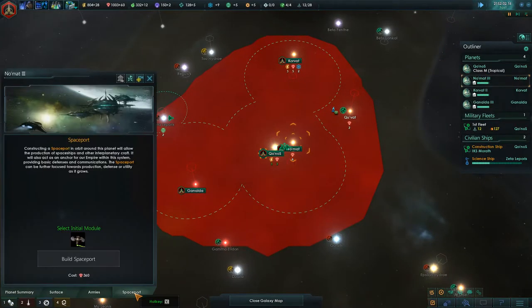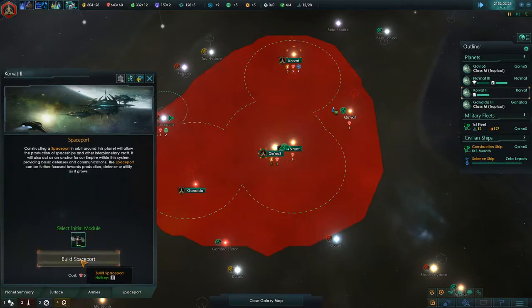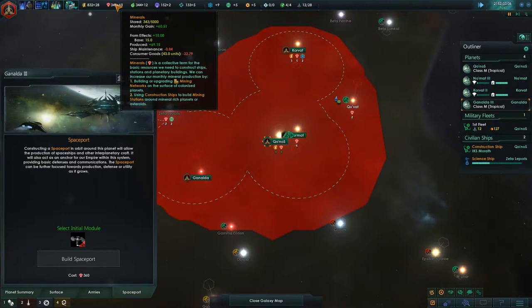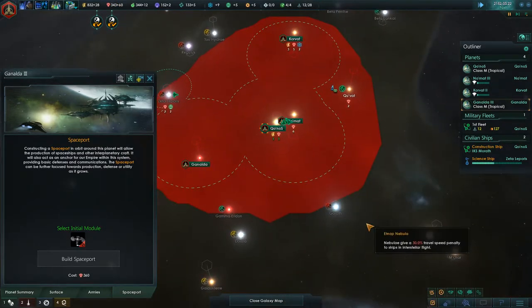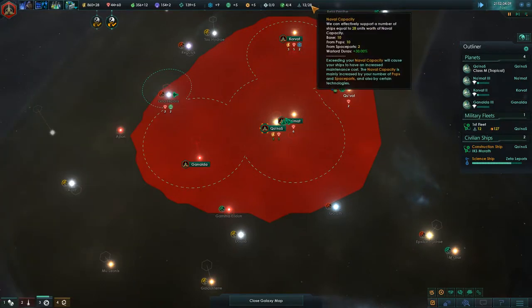We've got to get space ports built. The Klingons in this — because you're strong — you get a bonus here, and you make bank in this game very, very quickly as the Klingons. That's why I'm going ahead and building the space ports, to get my fleet cap way up.